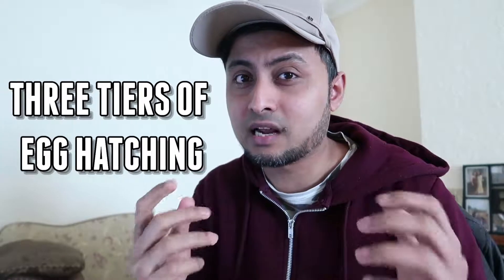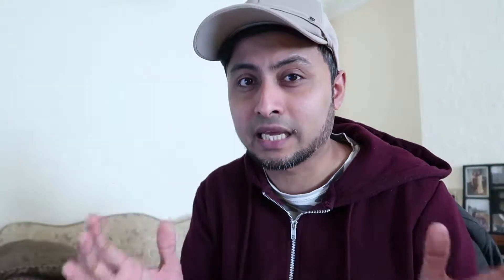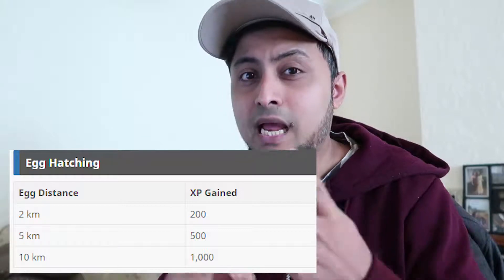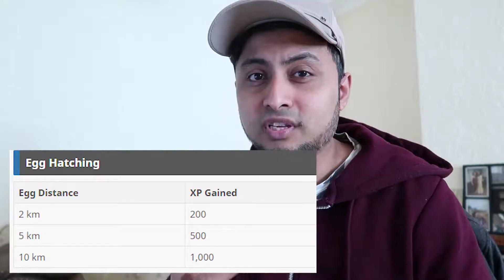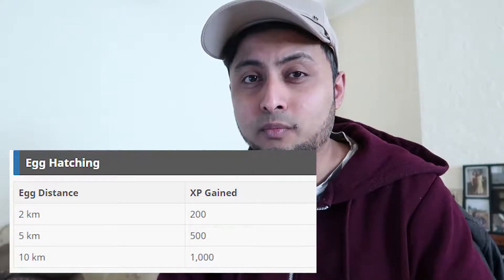First, I'm going to talk to you about egg hatching. You get three tiers of egg hatching. There's also 7 km eggs which come through your friends' gifts, but let's focus on the three main ones: 2 km, 5 km, and 10 km eggs. All three will give you experience as well as stardust.